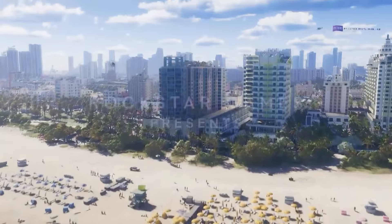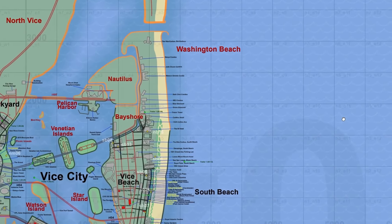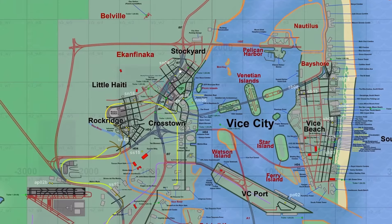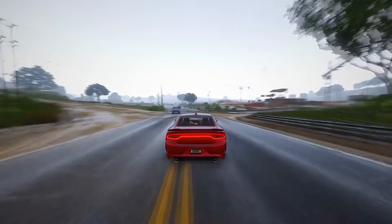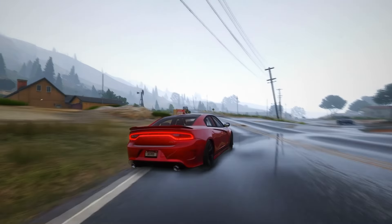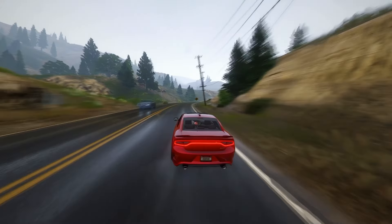Our exploration now takes us into the heart of Vice City, where a substantial chunk of the urban landscape unfolds. Vice Beach emerges as a vibrant district adorned with numerous hotels, providing a tangible link between the virtual world and its real-life counterparts. Washington Beach beckons players with promises of new adventures, enhanced by the improved streets of Stockyard, Little Haiti, Rock Ridge, and Crosstown, as showcased in the trailer footage. Descending into the Grass Rivers region, we encounter Hamlet, speculated to mirror the charm of Homestead, along with a power plant at Turkey Point and the enigmatic Gator Keys.